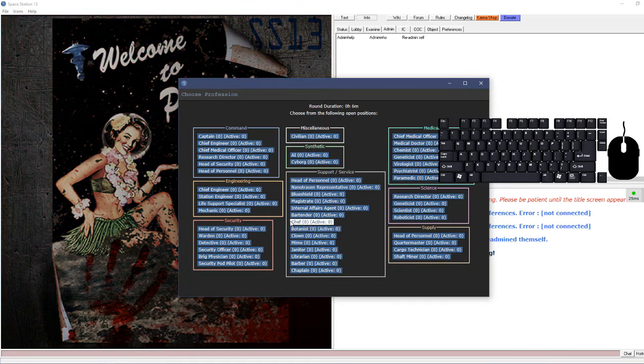Click your backpack with an open hand to look inside. The same goes for containers like a toolbox - switch your active hand to the empty one, then click the toolbox to open it. Another way to open containers is to click and drag them onto your character, which also opens them.